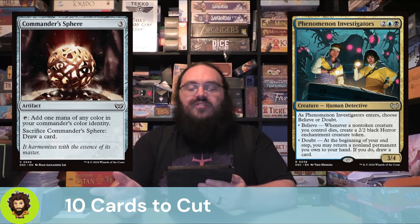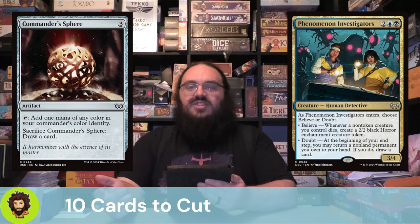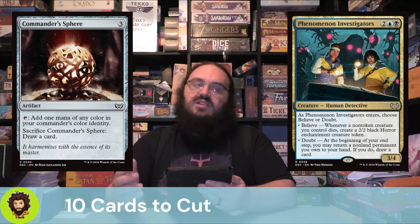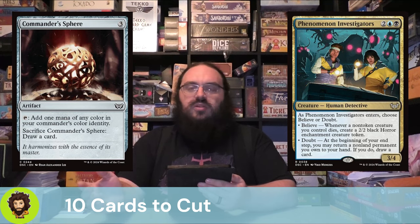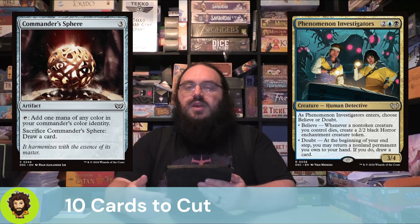Commander Sphere is three for a generic mana rock — generically okay in a three-color deck, and some people would argue it's pretty decent. But I'd rather play Arcane Signet. I'd rather improve my mana base overall than play Commander Sphere. I really don't think a three-mana artifact that taps for a single color is as good as we need it to be in what Commander has become.